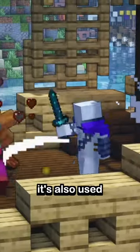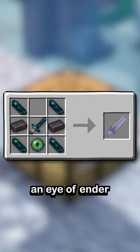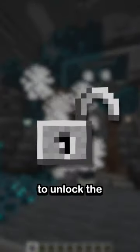But it's also used to craft the legendary Echo Sword called the Shadow Blade. Crafted with the Echo Sword, four Echo Shards, two Netherite Ingots, an Eye of Ender, and a Nether Star, this sword has Sharpness 6 and three custom abilities. But you have to be a Warden to unlock the crafting recipe.